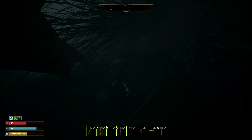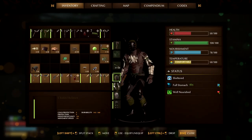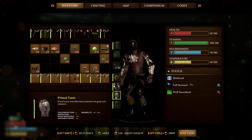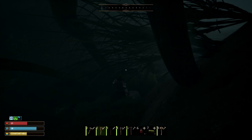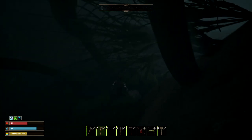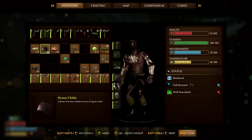You might want to make sure you have better armor than I do before you take this guy on. I just had regular armor — the chitin stuff and the primal wrappings, protection level three. You might want to come in with protection level five.